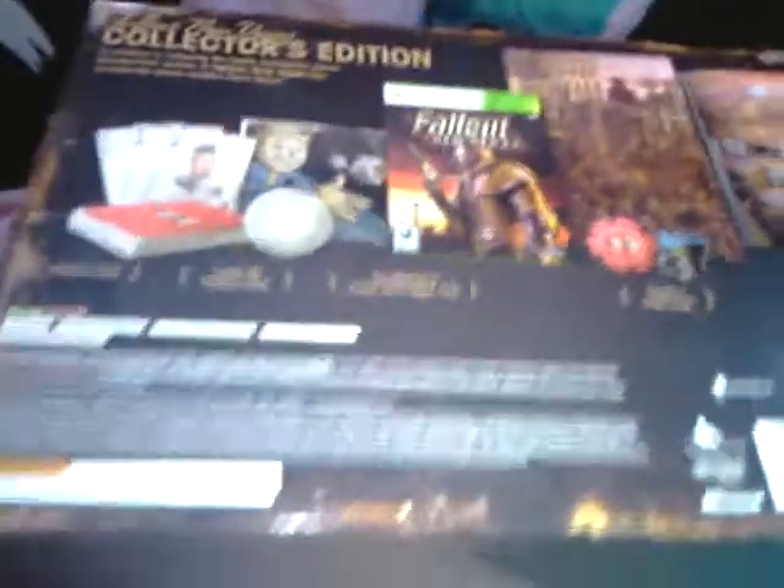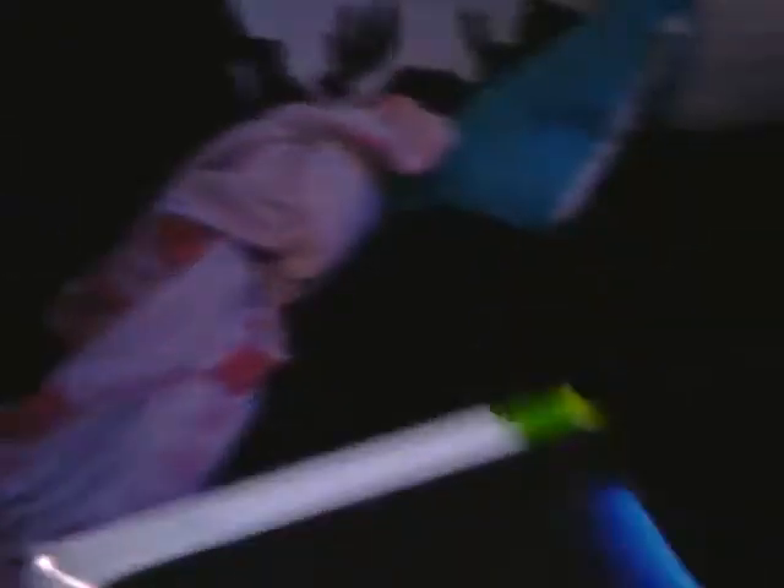I'm gonna get right into it — Fallout New Vegas. I'm unboxing it, gonna put it over there with my Legendary Edition, that's probably where it's gonna go. Here's the sleeve — I'm gonna take this off and show you guys, just a flimsy little sleeve, kind of like the BioShock Special Edition. It's just the features that it comes with. Of course the game — this is the Collector's Edition. This is Fallout New Vegas right there for Xbox 360, and I do have an Xbox 360.